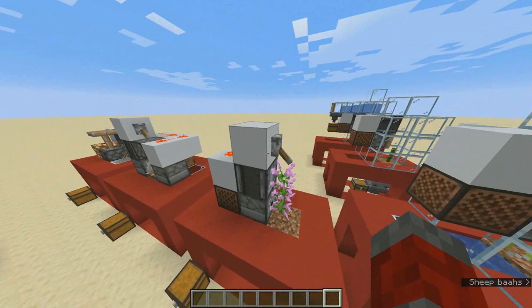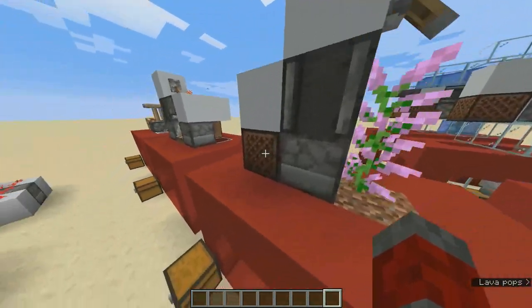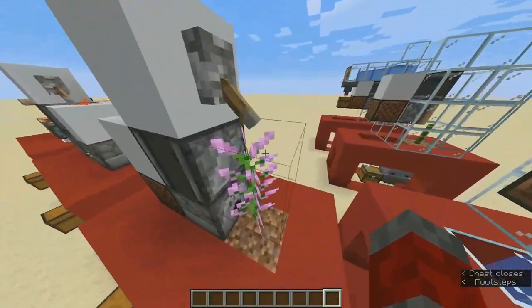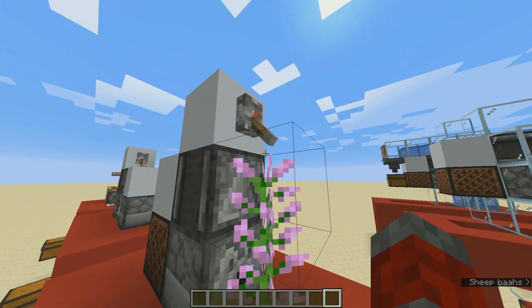Now let's take a look at the smallest farm in the list — it is a nano flower farm. It is specifically designed for two-block-tall flowers, namely lilac, rose bushes, sunflowers, and peonies. Bone-mealing a two-high flower will cause it to duplicate itself, and we use that to create this farm.